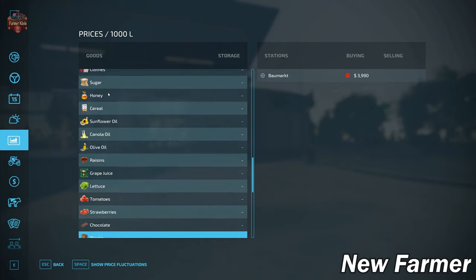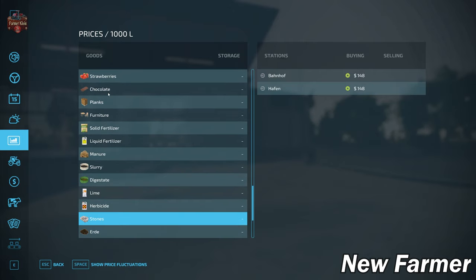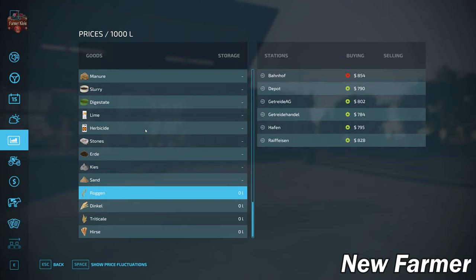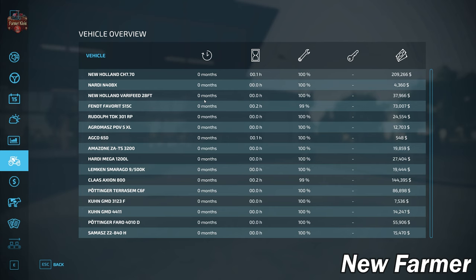Shockingly, we don't see the ability to sell all production items in every map, but we do here. We also have the ability to sell our stones — there are custom pebbles, stones, and sand on the map that we can dig and sell. Rye, spelt, triticale, and millet are available right there. Let's go ahead and take a look at our starting equipment — we start with a decent list.